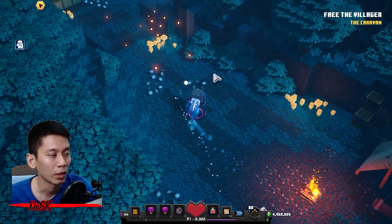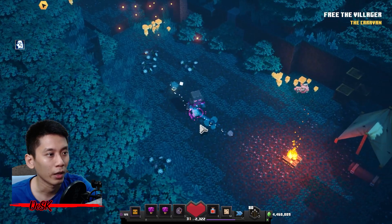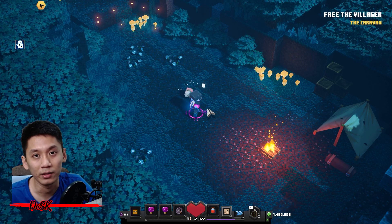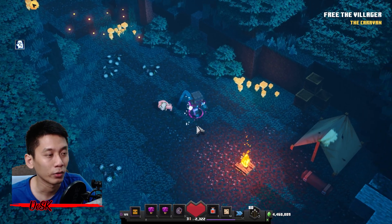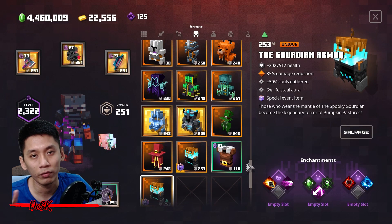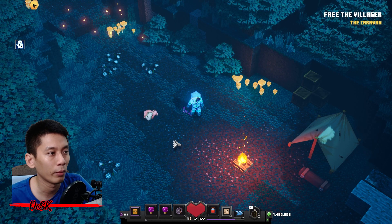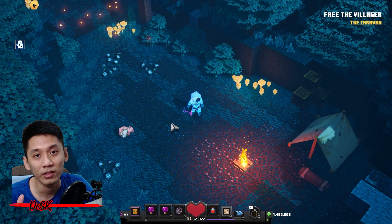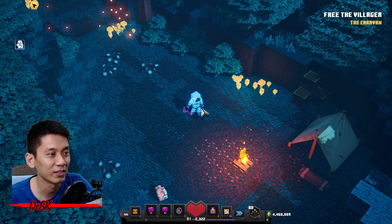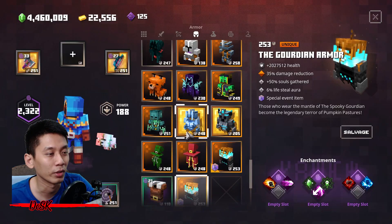That means you have successfully glitched the ghost form. You can see I have a ghostly trail while walking, and also my Cursed Axe is no longer a normal Cursed Axe — it is now a Ghostly Cursed Axe. It will last until you get your first death or the end of the mission. Even if I take off the armor, the ghost form is still there — it's a very amazing glitch that appeared after the Spookier Fall event update.